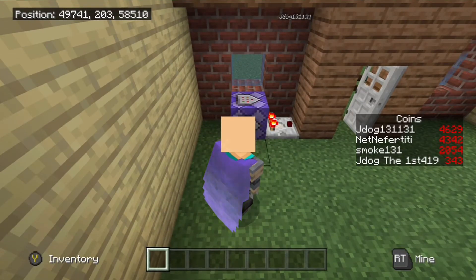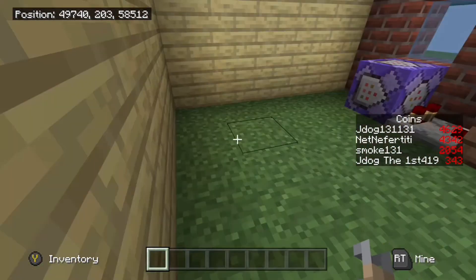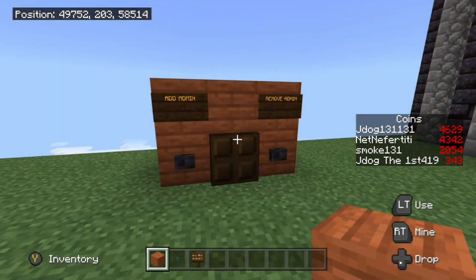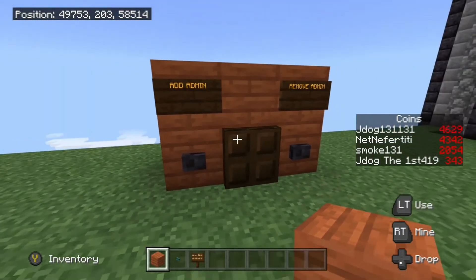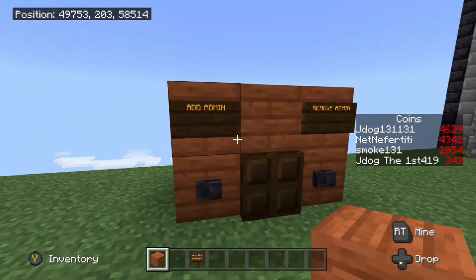All the comparator is doing is giving a positive pulse when I come near. When I go away, the light goes off; when I come near, the light goes on. That's all you have to do — no other redstone involved. To add and remove players you can just do it through your command bar, or you can make a button, which is a lot more accessible if you've got people on your server or realm.